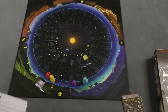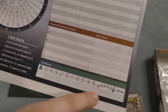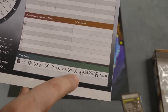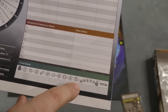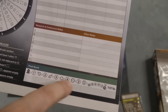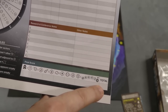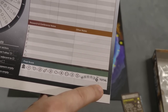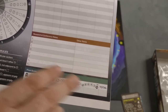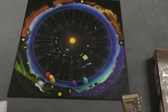At the end of the game, you are going to get scores based on many different things. When you discover Planet X, you get quite a few points. If you're the first person to find each location correctly, the first person gets points. If you discovered things correctly over the course of the game, you get points. You'll add all this together and whoever has the most points wins. There's a good chance the person who discovered Planet X first will win, but that's not necessarily guaranteed if other people were correctly guessing stuff over the course of the game.